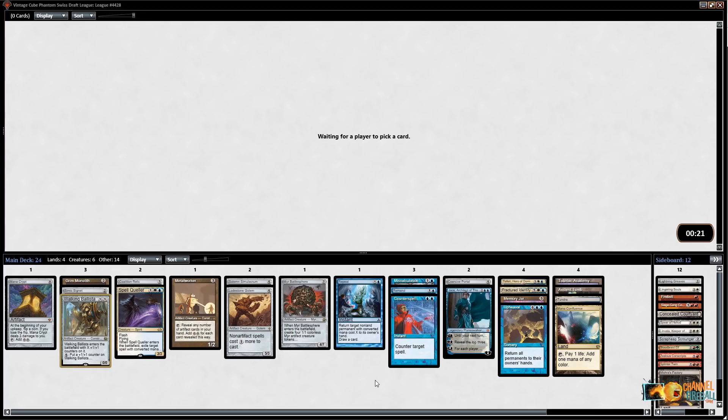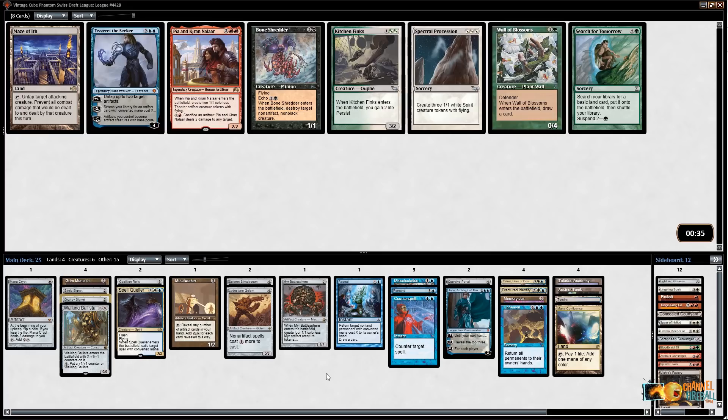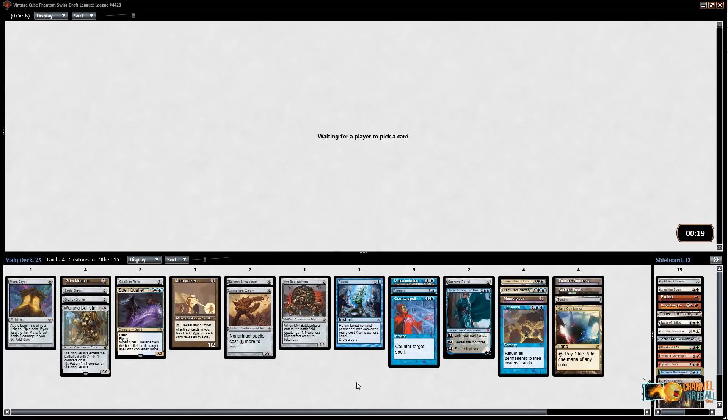Orzhov Signet — not as good as Azorius Signet, but I'll take what I can get. Orzhov Signet at least provides white mana, so I've got a blue signet and a white signet, which is good. It makes Lingering Souls a little bit better, and I've got a Concealed Courtyard too, though I still don't think I want it. Tezzeret the Seeker — I don't have that many powerful cheap things to get, since it doesn't work with Ballista. I could tutor Coercive Portal right away. I'll take Tezzeret even though I don't think I'll end up playing it — it is something to consider.